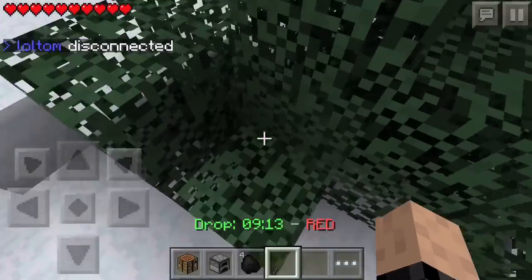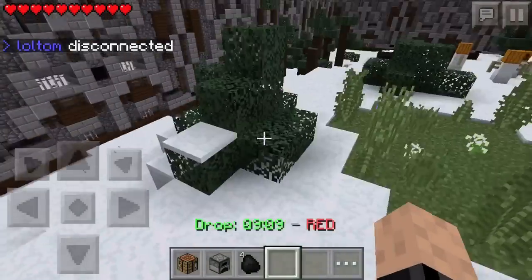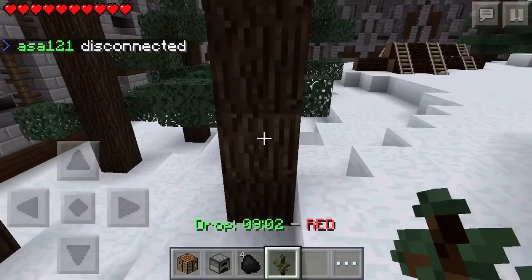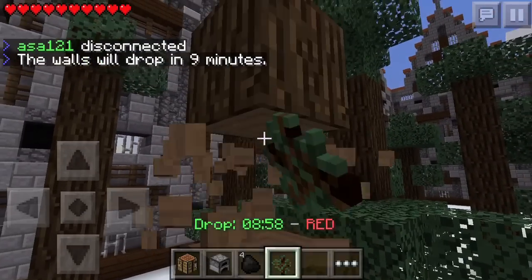Hello, invisible person pretty much. Random not-snowy spot. Let's just go right here because there's wood. And a sapling - yay, so useful!